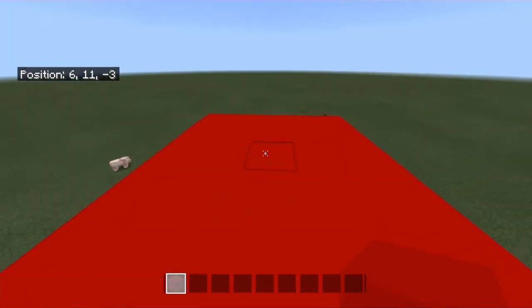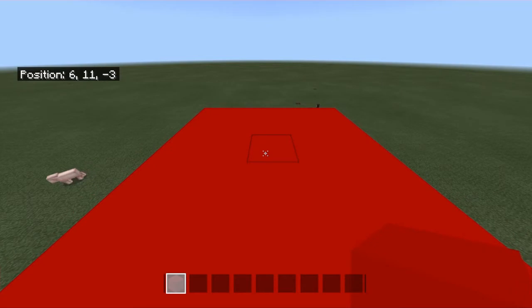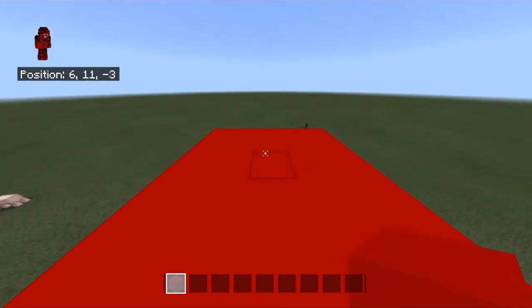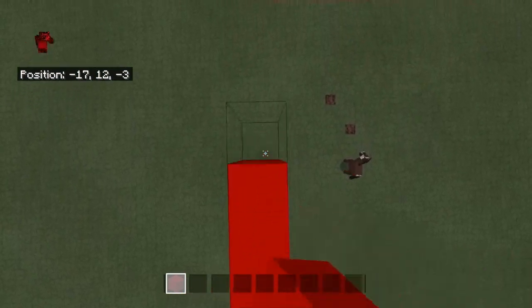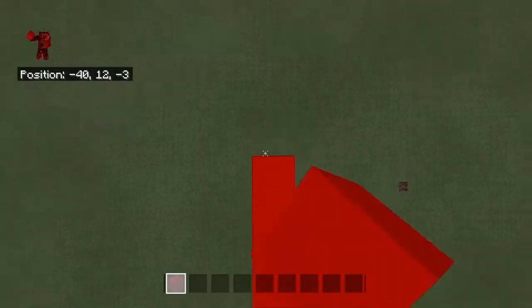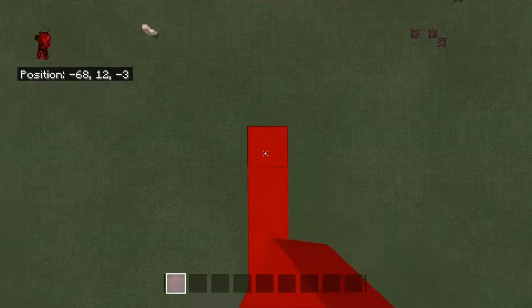It may sound like a lot, but you're going to eventually get it, and holy cow, it's going to be easy. Watch, I'm going to do it for you. Run, jump, hold down the place button, and run. You can keep running like this. You can sprint. You can sprint and jump, just like this.